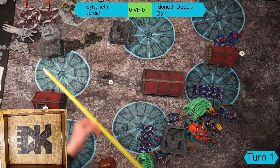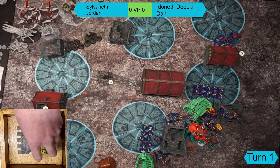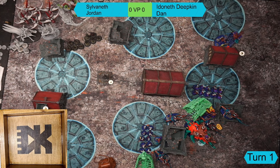Dan's wizards are unchallenged as Jordan's are both out of range at the back. Dan casts Arcane Shield - Mystic Shield - on the general, rolling a five. He assigns it to the turtle just in case. He attempts Howlfrost but rolls too low even with the Primal die. The last spell is just an Arcane Bolt to complete the Magical Dominance battle tactic.